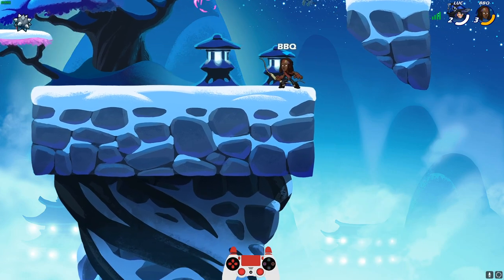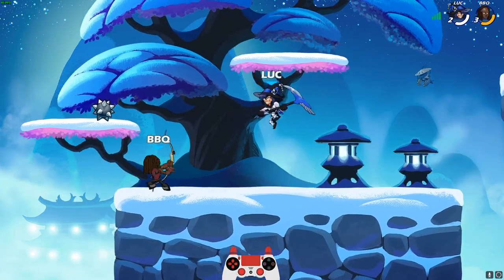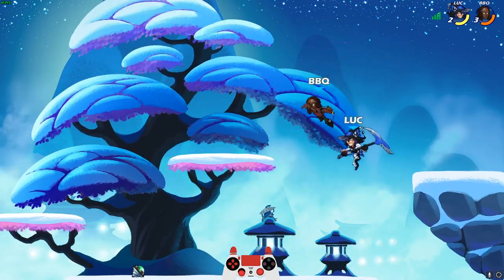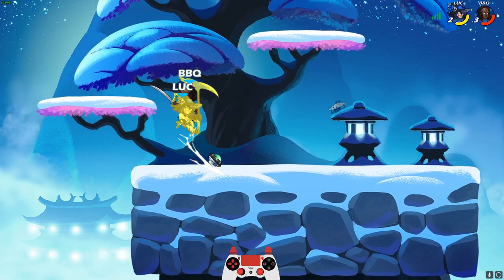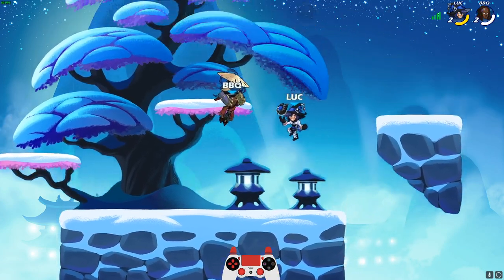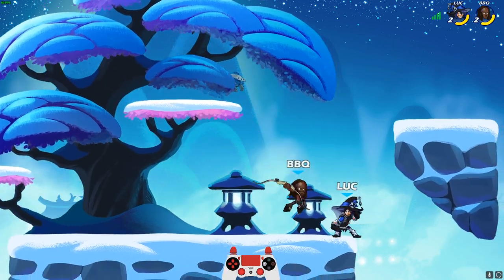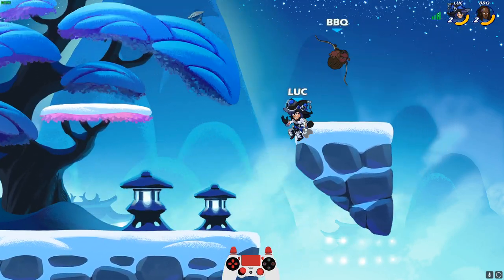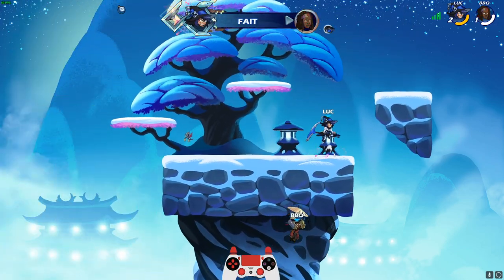That was a good play by BBQ — he knew exactly where I was gonna be, just ground pounded and there was nothing I could do. But luckily we're fine. Yeah, we should get him with that weapon throw. Alright, that evened up the game kind of — I'm in yellow, he got a pretty good early gimp on me.